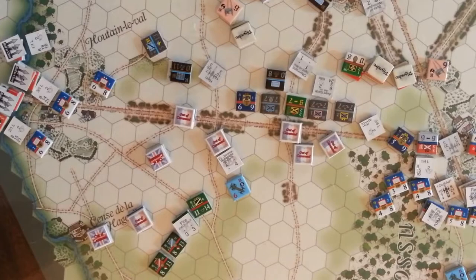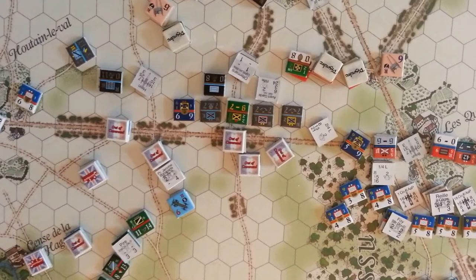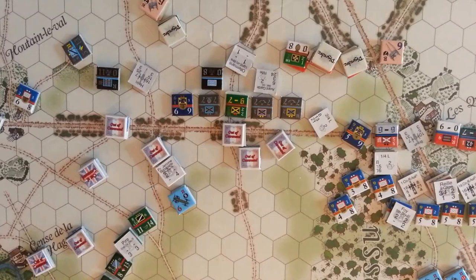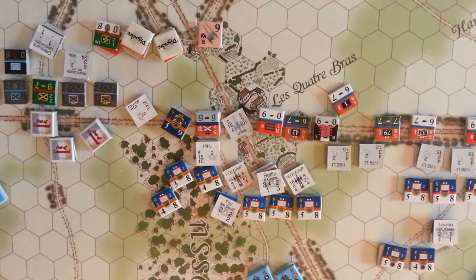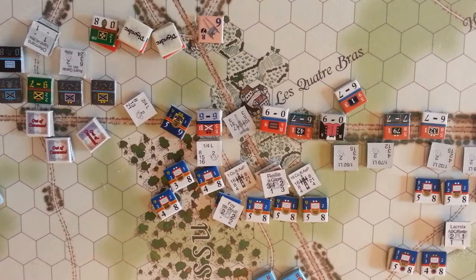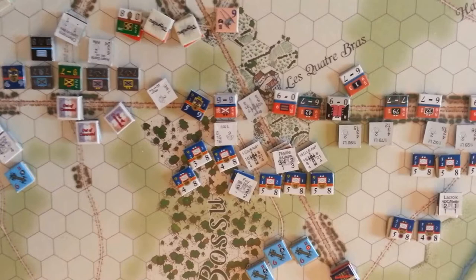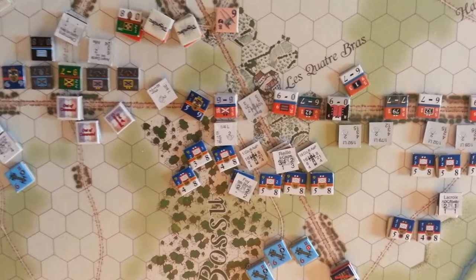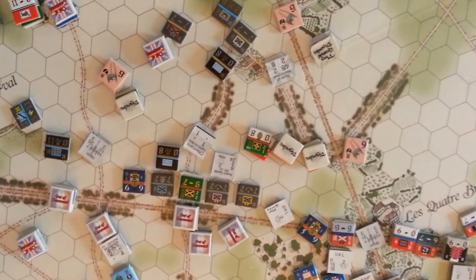We had 3 command points here at Quatre Bras and didn't really have a lot we could do with them. We rolled to close - all 3 British battalions are going to try to push back those skirmishers with a pretty good chance of getting that done. The Brunswick Light Brigade moved up and took position along the road, strengthening that bit of the line. The Line Brigade is still back with no ability to move. I kind of squandered a movement point on this British Brigade - I miscalculated the movement points and he's not quite there with his brothers. There was no cavalry charge in melee because there were no cavalry units in command or in position.